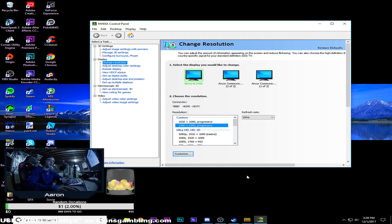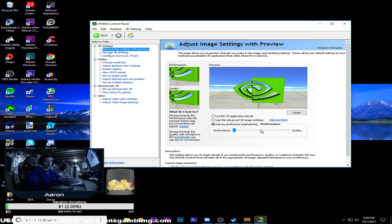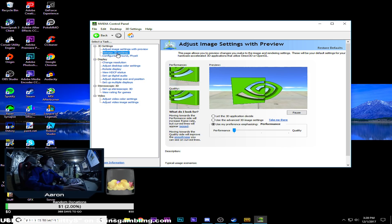Next, open your Nvidia Control Panel. I personally play most games at 1440 by 1080, a custom resolution I've used for a long time. Go to Adjust Image Settings and drag it all the way to Performance — you don't want Quality, but you can put it in the middle if you want a balance. Then go to Manage 3D Settings and copy what I have shown here — pause the video if needed.